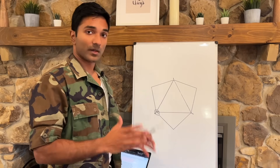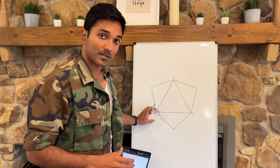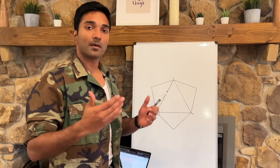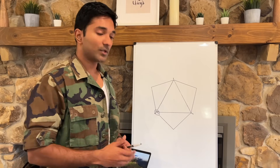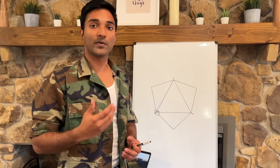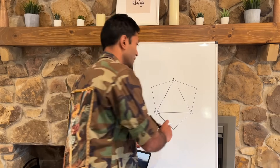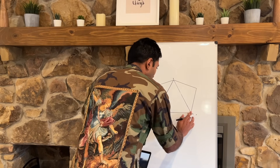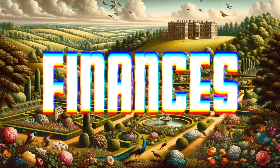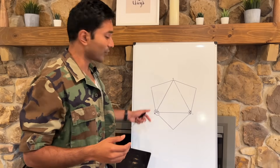That first metric gives you access to the second metric: finances. Oftentimes our first goal is to make money — this is backwards. You need to first have the mental bandwidth to think about how to make money and the physical endurance to actually do the work required. So you start off with fitness and use that as a resource towards building your wealth.